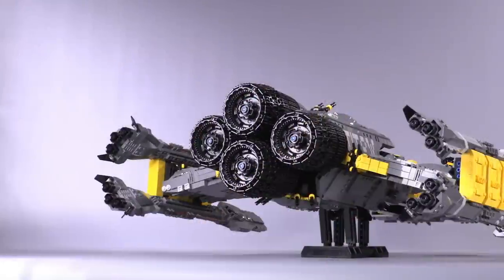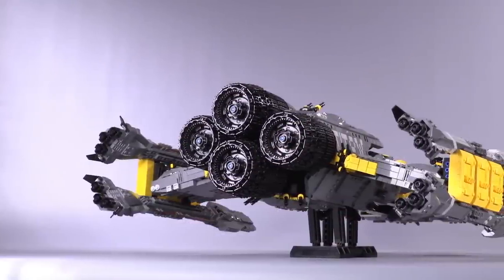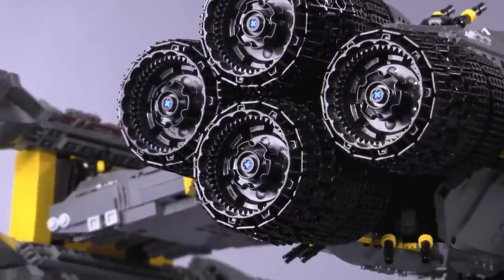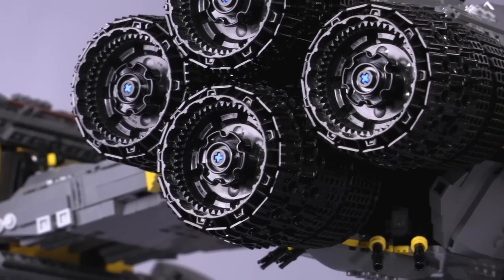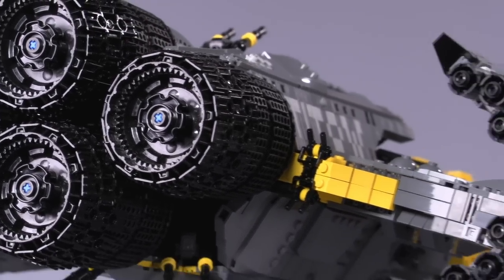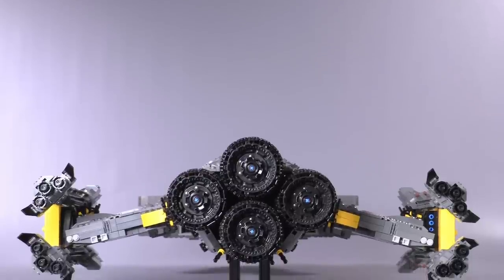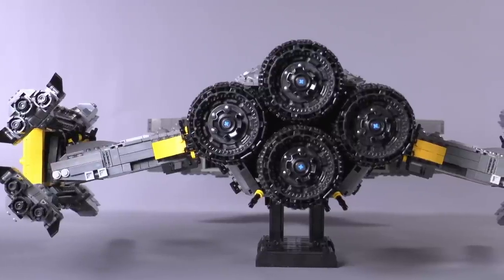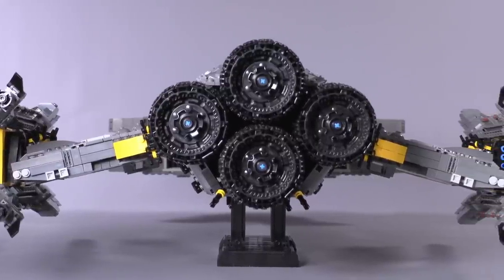Jumping over to the back, the main bit of detailing that I'm going to focus on is pretty obvious. The Battlecruiser has four gigantic engines, and the outsides of them have been lined with two different types of tread pieces. Inside, there's a lot of black detailing as well, which is intentional. Different combinations of gear pieces show just a lot of black, sharp, shiny, round edges.